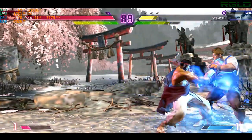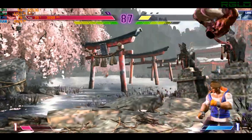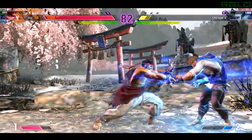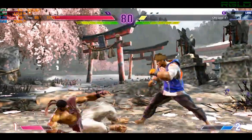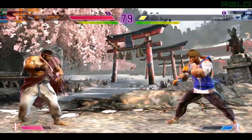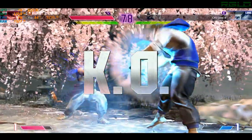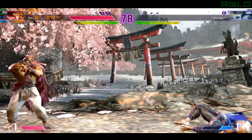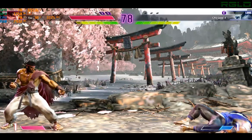Gets the jump in. Player one is maintaining the corner position for some juicy damage. With the life gap opening up, they need to lean hard on those resources. Going in with the projectile connects — not giving the opponent any chances. Player one is feeling it. Match point.